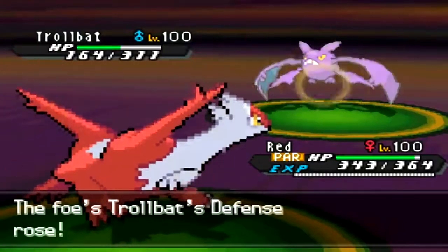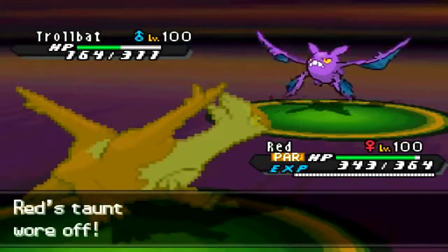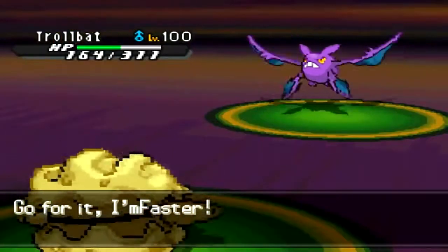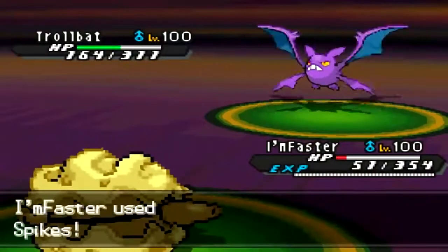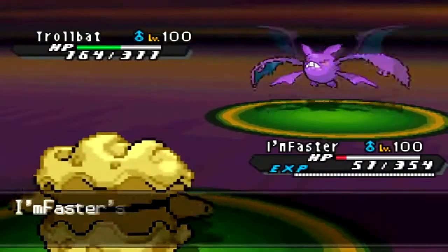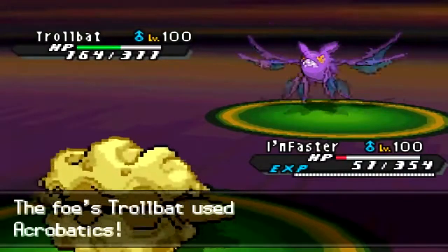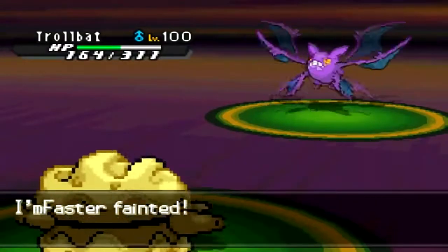That Crobat doesn't really bother me because I still have my Forretress — this is exactly why I saved it. I think I can take at least two Acrobatics as long as there's no crit. For the first one I'm fine; he doesn't get a crit, thankfully. I get my second layer of Spikes, and because of Sturdy I'm able to get all my layers of Spikes and Stealth Rocks up, putting lots of pressure on him.